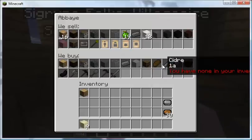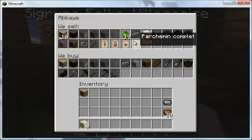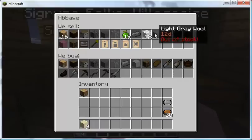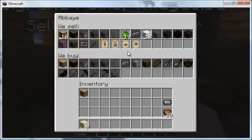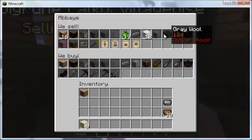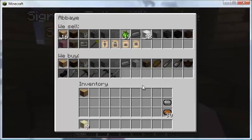As you continue to trade with the town, they really start to amass a great deal of wood in my experience. You can see there are some things they buy from you but don't sell back, so you have to be fairly careful. This one in particular will buy white wool from me, but they won't buy other shades of wool — I'm not really sure why that is or how they would even acquire it, but one of the mysteries.